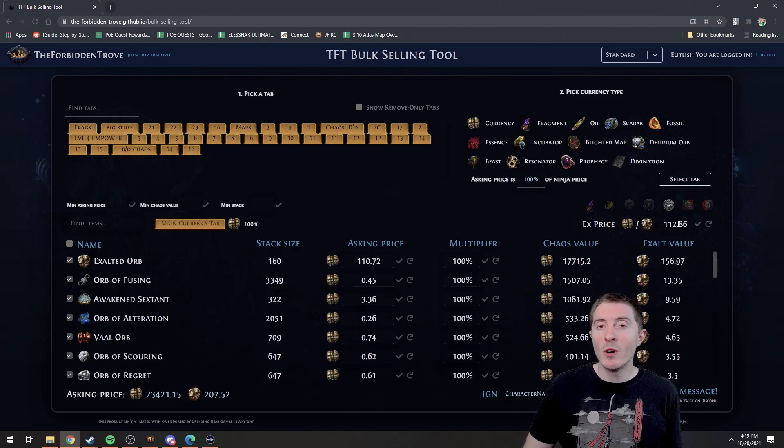And finally, if you want to modify the value of exalted orbs in relation to chaos, you can do that over here. You'd most often want to use this for underselling — either by modifying the multiplier to 95% of the value listed on PoeNinja in case you want to sell something really fast, or you can modify it to an exact chaos value. And I just realized you'd want to make that number higher if you want to undercut, because then an exalt is worth more chaos. I can't do math — don't hold it against me.